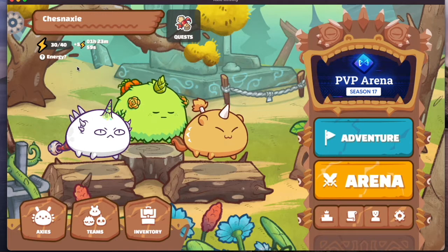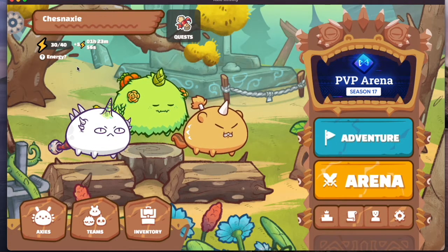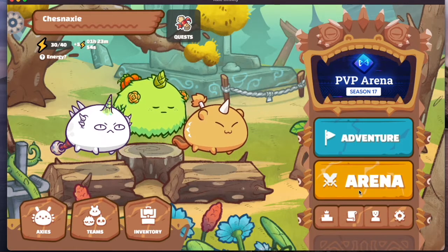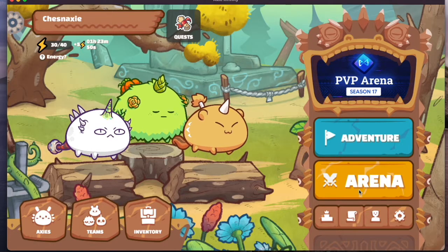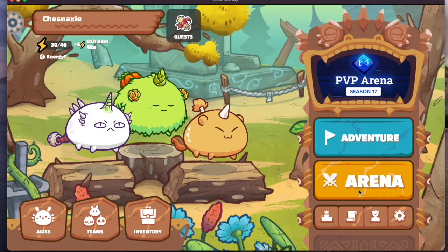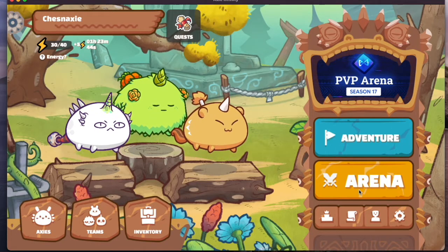So what does this mean? Every time you play a game, you consume one energy. And if you have energy in the arena mode, you will be able to win SLPs. If you don't have energy, you'll just win without earning SLP. If you win the game, you get to earn SLP.